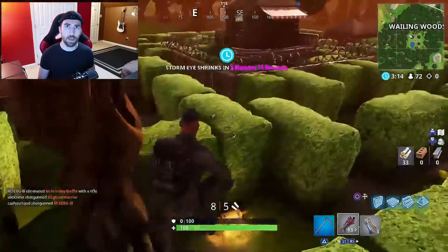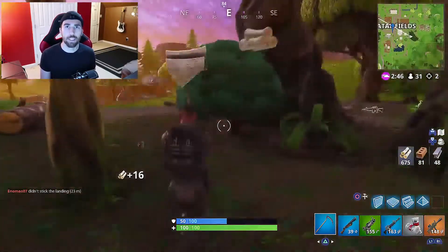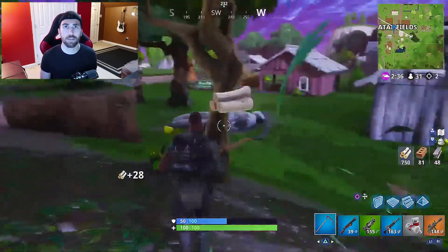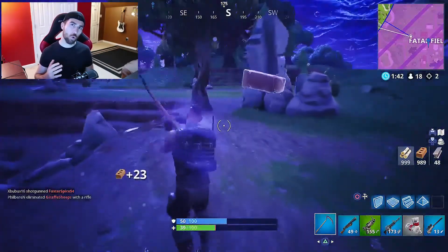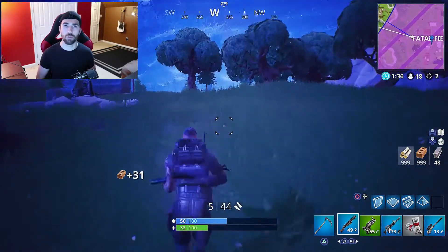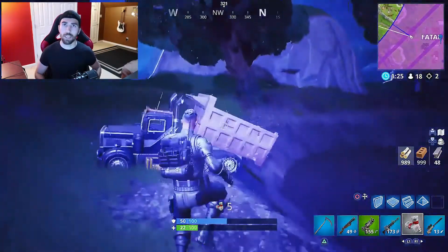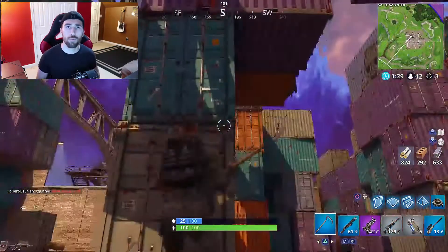Number three is Fatal Fields — this is probably my favorite place to get materials because you can get max wood and max brick very quickly. Usually you can get both before the first circle even hits, or right after. In my gameplay, I landed a little off Fatal Fields and had max wood and max brick right after the circle hit. Just go to the rock quarries on either side of Fatal Fields and the wood patches on any side — front, left, or right.